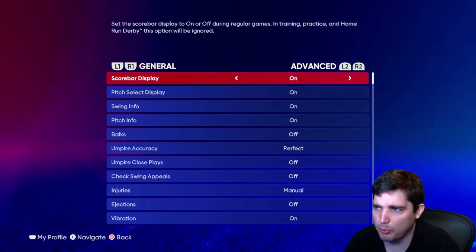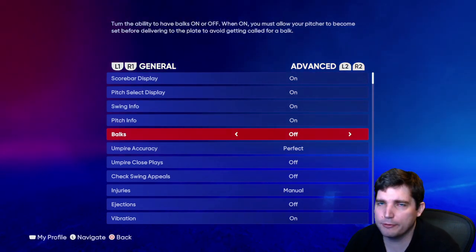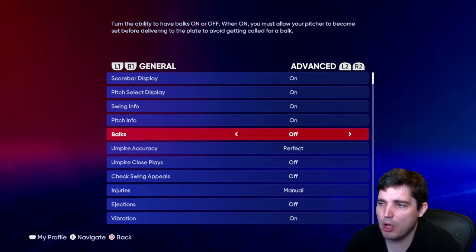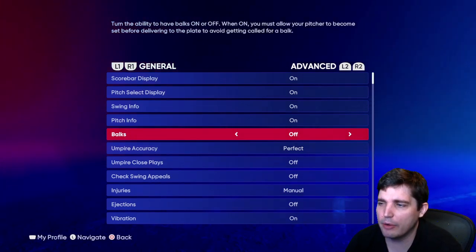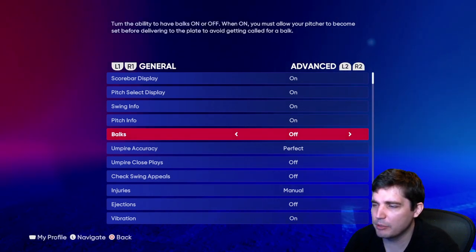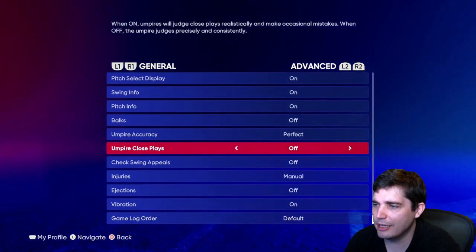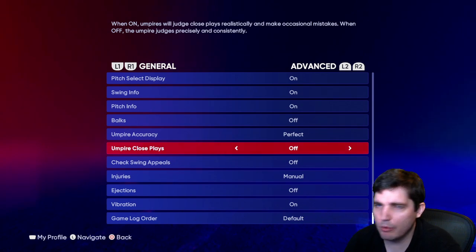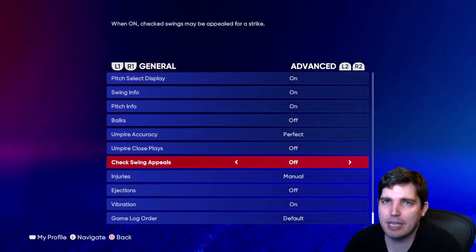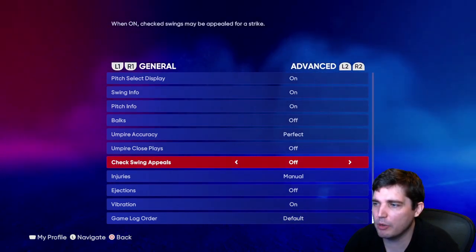Advanced: scoreboard display on, pitch selection display on, swing info on, pitch info on, balk off. Umpire accuracy — make it perfect. Don't make them idiots. Umpire close plays — get rid of them. I want robo umpires. Check swing appeals — off. Make the game go faster. I just want to play baseball, not watch an umpire make calls.